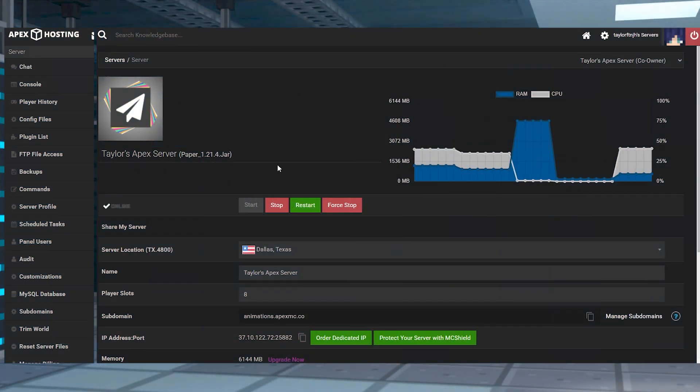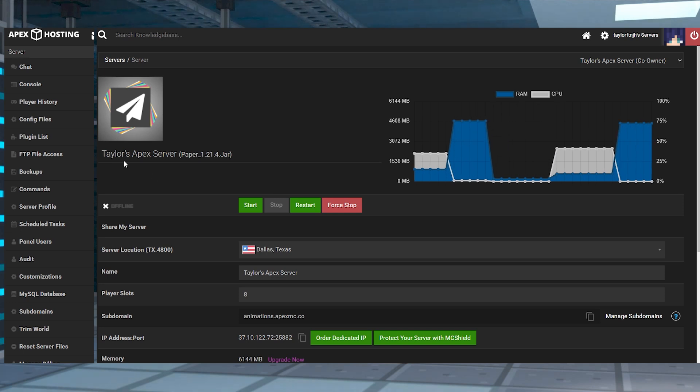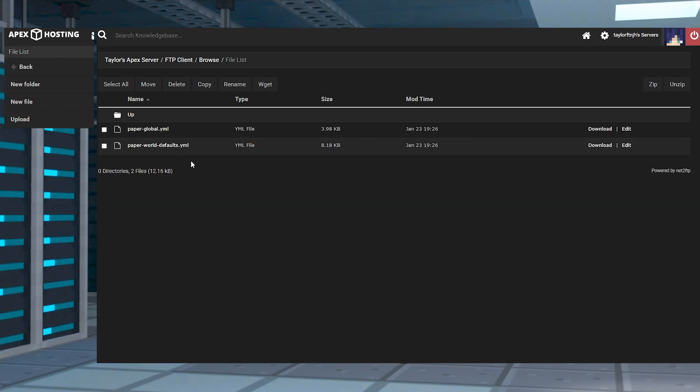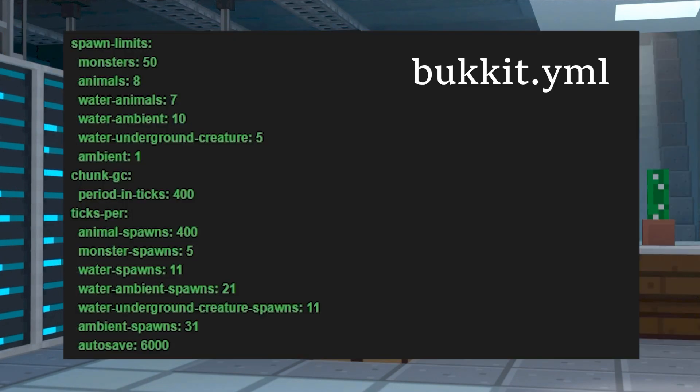As for optimizing your server profiles, some of the main files you're going to want to modify are bukkit.yml, paper-world-defaults.yml, and spigot.yml. To use these settings, stop your server from your control panel, then head to FTP file access and click on the tab you want to see the settings for. Most of them will be here, while paper files are going to be located inside of the config folder first. Once you find the file, click edit on the right-hand side. Once you're done editing, click the green save button and then restart the server for the changes to take effect.